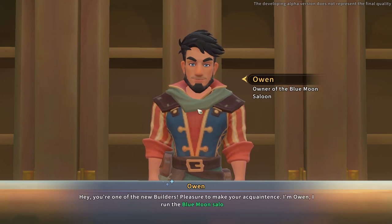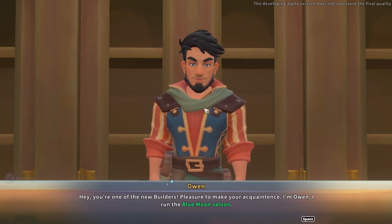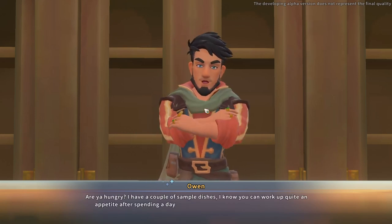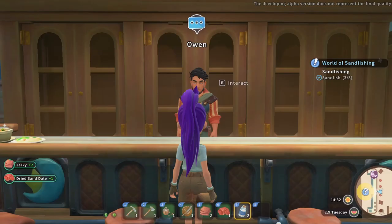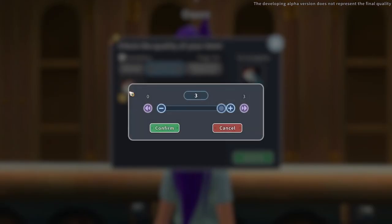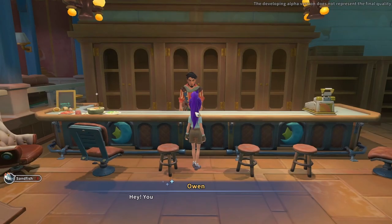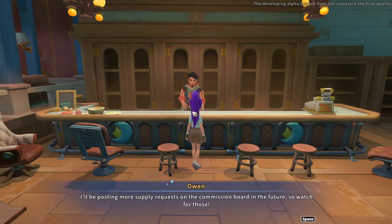Hey, you're one of the new builders — pleasure to make your acquaintance. I'm Owen, I run the Blue Moon Saloon. Are you hungry? I have a couple of sample dishes. I know you can work up quite an appetite after spending a day out there. Just drop by any time. Hey, you really came through — you're a lifesaver, thank you. I'll be posting more supply requests on the commission board in future, so watch for those.